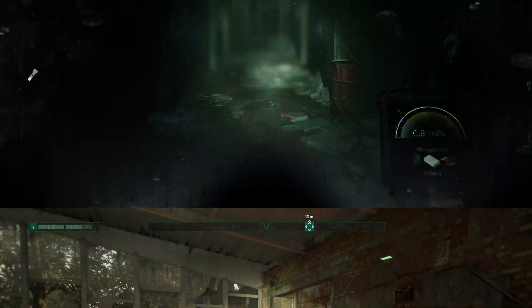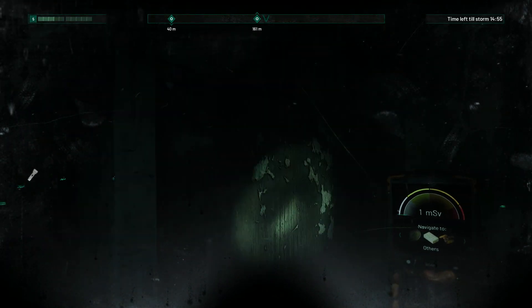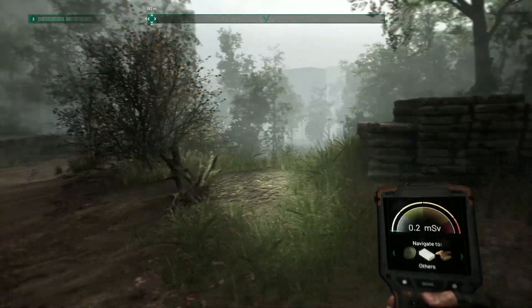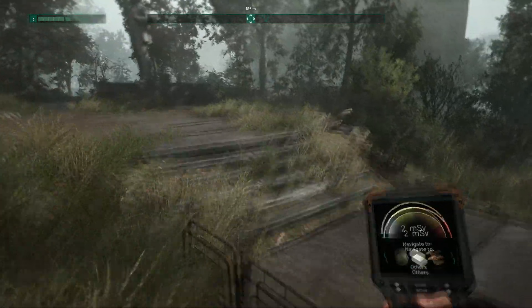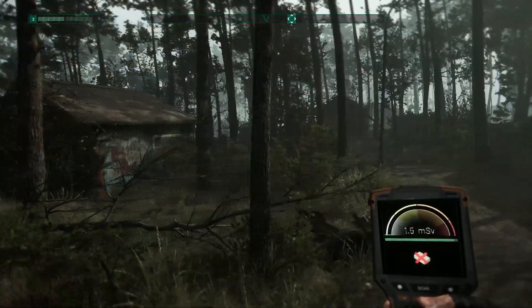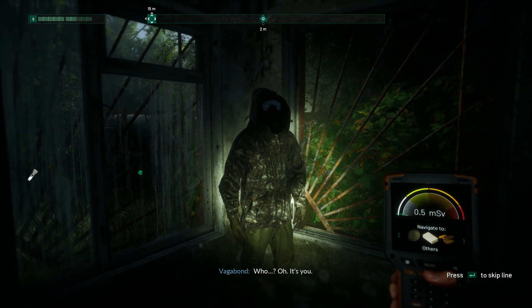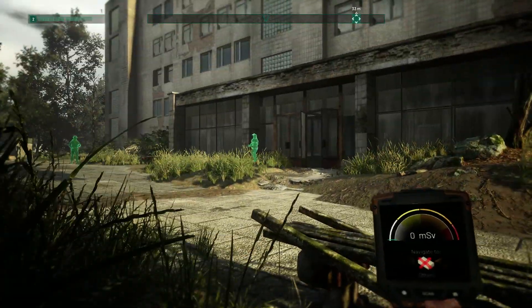Now let's take a look at gameplay itself. It can be split into three parts: 50% is exploration, 25% is combat, and 25% is sneaking around. Starting with exploration — the levels themselves are absolutely beautiful. The authors actually went to the Chernobyl exclusion zone and 3D scanned most of the environments, and it really shows. They are atmospheric, a lot of fun to explore, and the authors filled them with different things. Everywhere around the map you can have random encounters with different people, soldiers, or hallucinations, some scary moments, and generally the levels just feel alive.